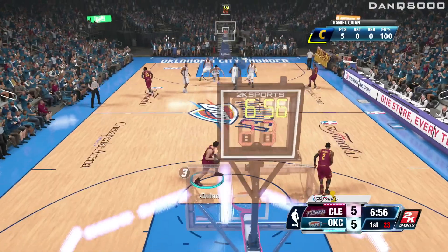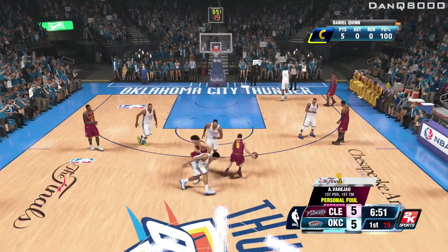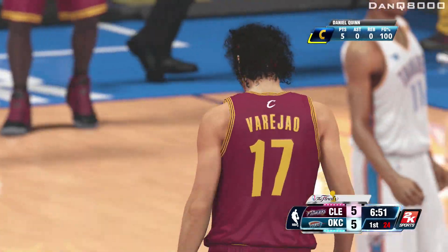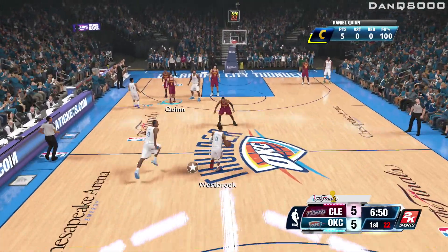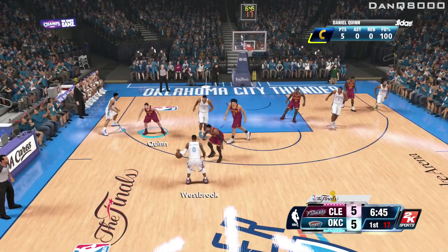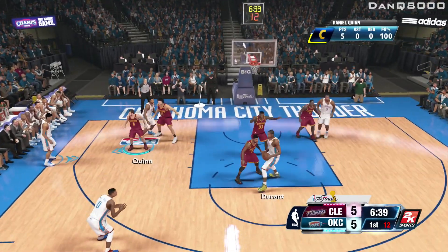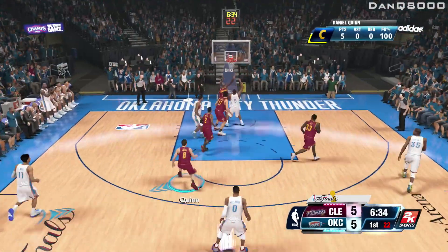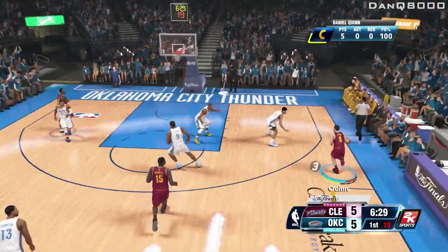I hate it when they do that. I had him leaning. Virgil got pushed, it looked like. Don't let Durant in. Get that rebound, baby! Yes! They forced the miss with a good defensive rotation — they're playing well together as a unit.